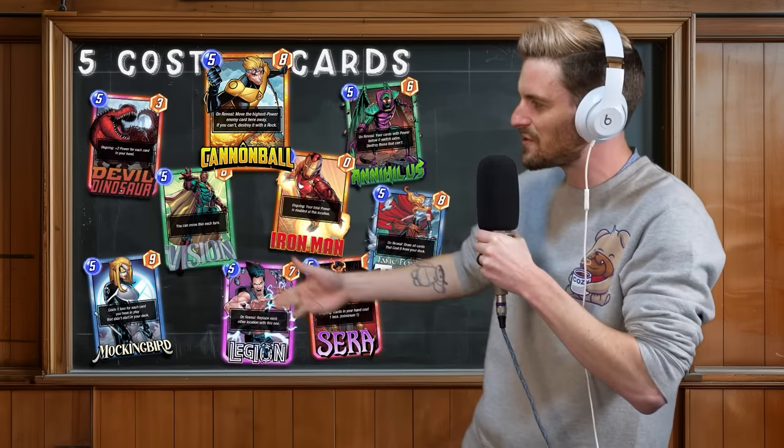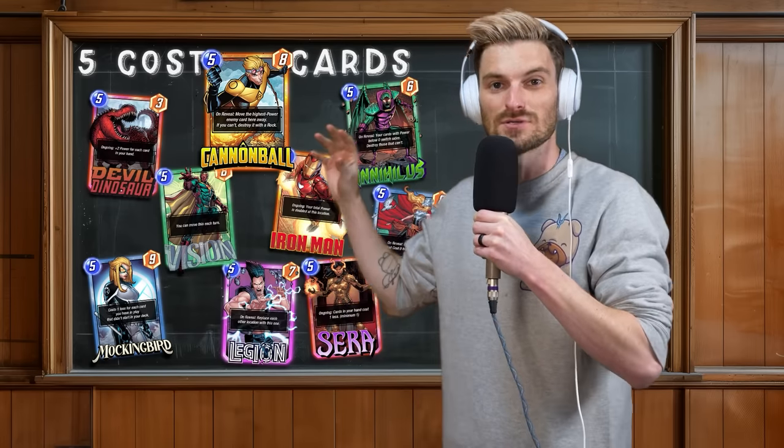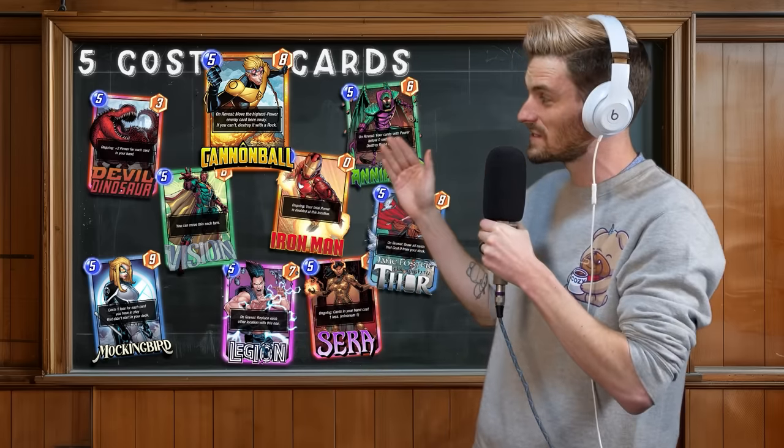Five-cost drops are tricky. Cannonball has to compete with plug-and-play five-cost staples like Devil Dinosaur, Iron Man, Mockingbird, Legion, Sara, and Vision. Or he has to bring enough value to an archetype — something like Jane Foster or Nihilist — to make sense. The big question is whether Cannonball's ability works well enough with his archetype to be worth the bang for the buck.